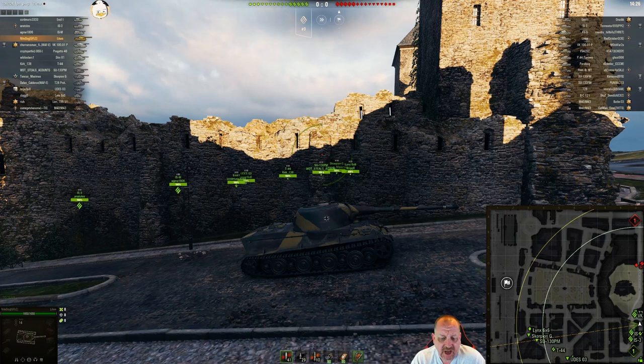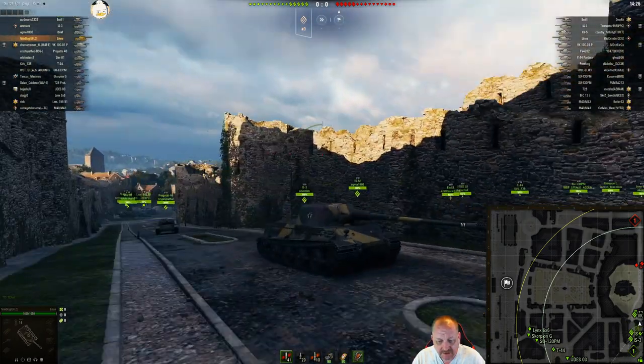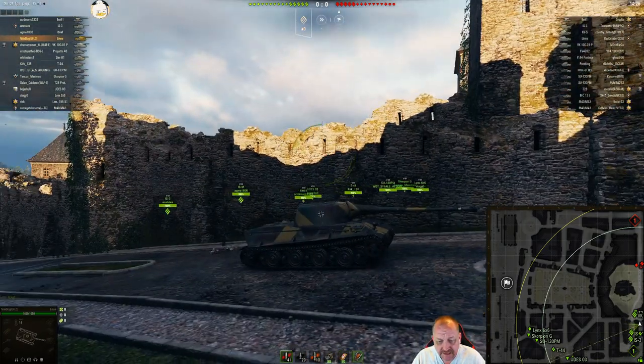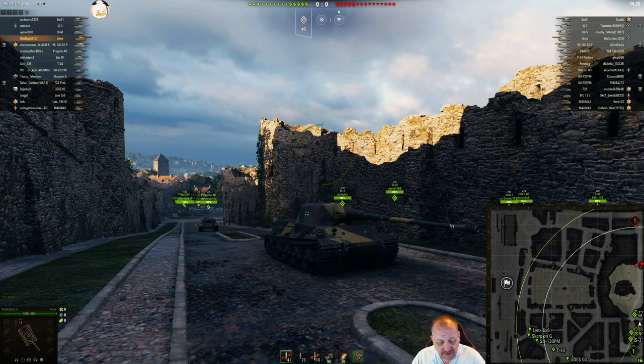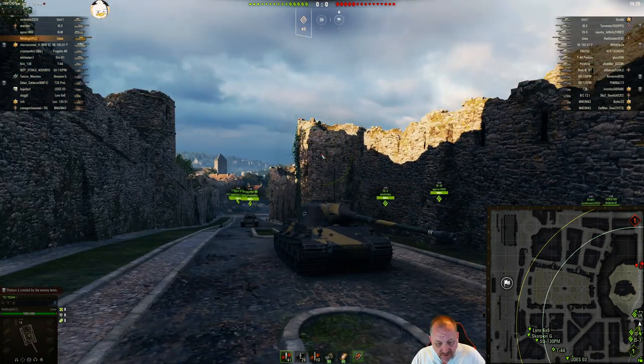I absolutely like the Löwe — good bouncy armor, tough turret as long as you don't show the side of it, and a really accurate gun. He's running the 105 millimeter with a 320 alpha and 234 penetration, 294 if you throw gold, and a 420 alpha HE off a 60 pen.